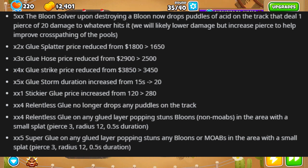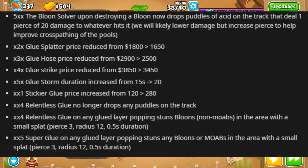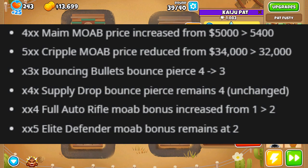The tier 5 middle path Glue Storm ability is getting buffed from 15 seconds to 20 seconds. On the bottom path, Stickier Glue price is going from 120 to 280. Relentless Glue, the tier 4 bottom path, is no longer going to drop puddles on the track - instead, when a glued layer pops it will stun bloons and MOABs in the area with a small splat, with 3 pierce, 12 radius, and half a second duration. The tier 5 Super Glue gets this too. Middle path just looks even better now - I can't wait to use it in more boss runs.